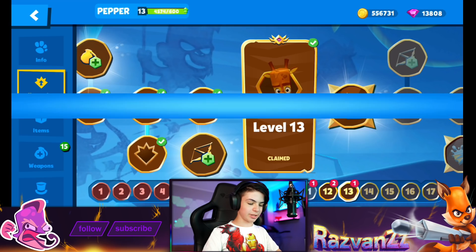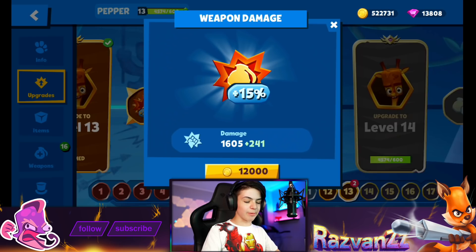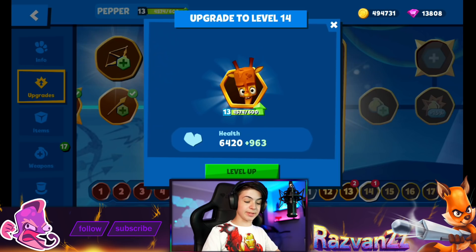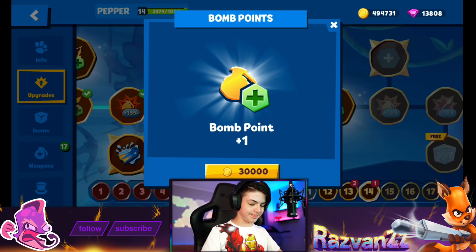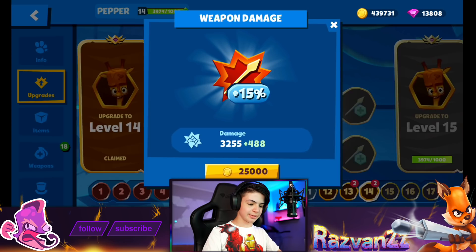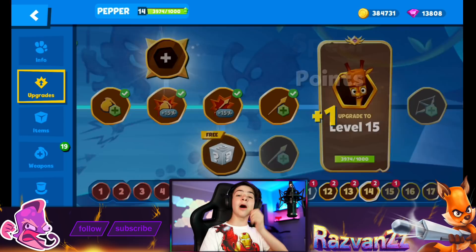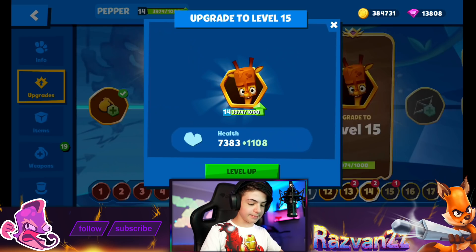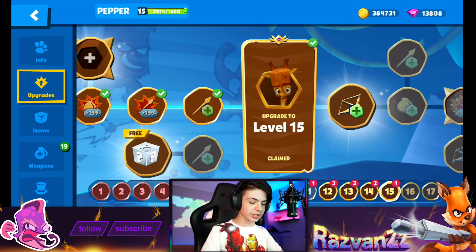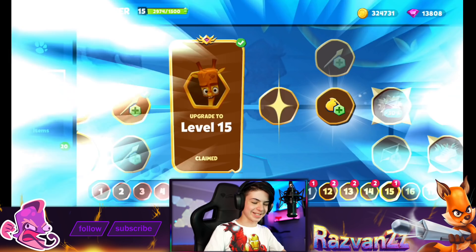We gotta get a legendary crate — there's no choice. We gotta get her the Primal Instinct. That was tier 13, too bad there's no trail here. Weapon damage is what we need — this will make us so much stronger. We're getting into level 15, and if we get to level 16 that is heaven on earth — extremely powerful. We're gonna be able to one-shot people. There you go — level 14 Pepper! Bomb point, weapon damage, spear point — level 15, almost at tier 13.